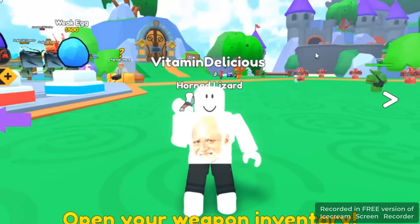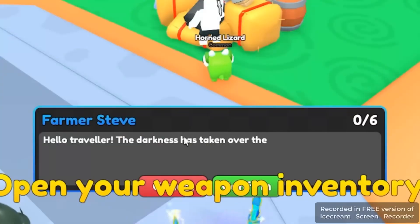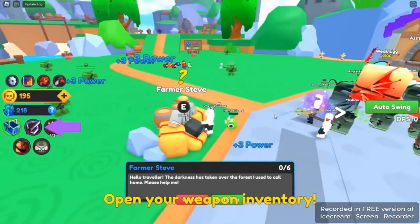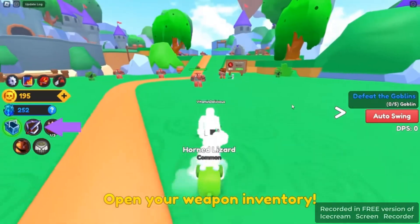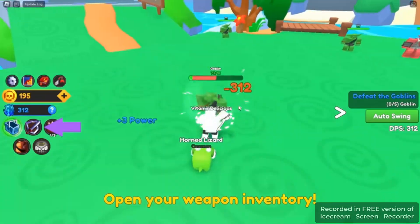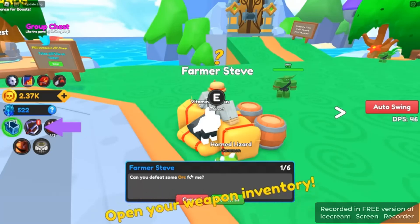There's a quest giver, Farmer Steve. He says the darkness has taken over the forest and wants me to defeat five goblins. I attack them — good, they're dead. I killed all five and returned to Farmer Steve, who gave me about a thousand coins.